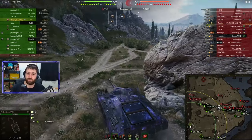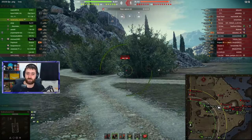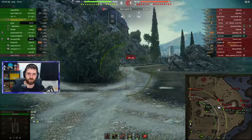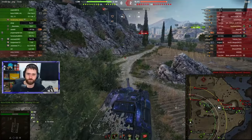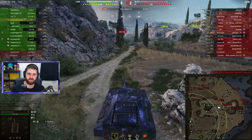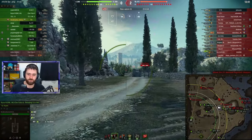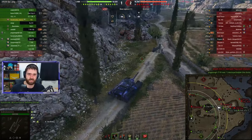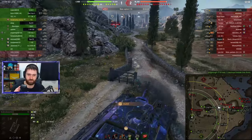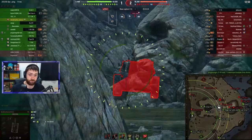The T95 is very heavily armoured — very difficult to go through unless you actually shoot the cupola, or sometimes you have very high penetration rounds that can go through the lower plate. Combine the heavily armoured, very low profile with this huge 155mm gun, and yeah, you will be doing a lot of damage. You just need to drive forwards and switch to HE for the Borask.